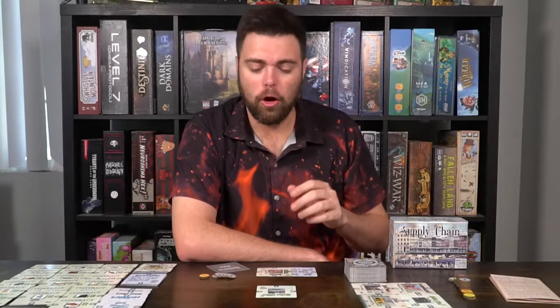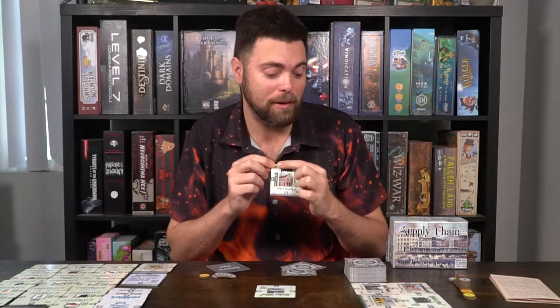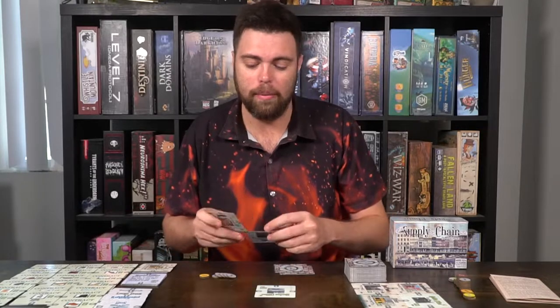To begin the game Supply Chain, you'll start by giving yourself a main office, then give each player two special offices. Finally, they're going to be getting a starter location, like the tavern, which has a start location icon on the top left-hand corner. Give every single player a random business plan, and then remove all the rest of the special offices, starter locations, and business plans, and put them back into the box.